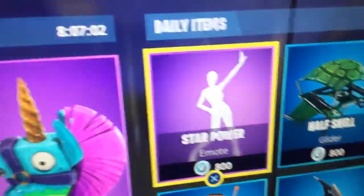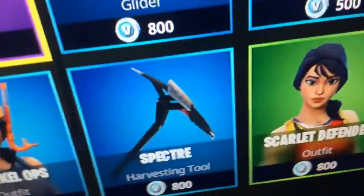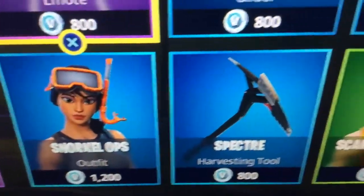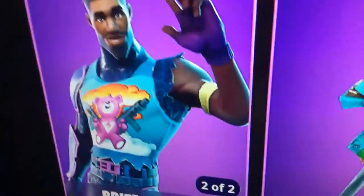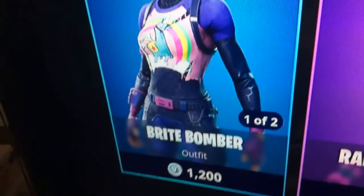In the item shop today, we got Star Power, Half Shell, Make It Rain, Scarlet Defender, Spectre, Snorkel Ops, Rainbow Smash, Bright Gunner, and Bright Bomber.